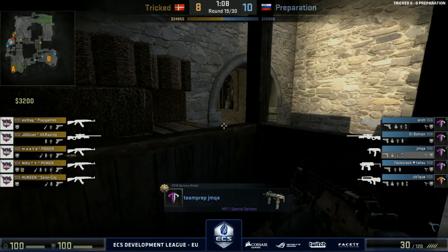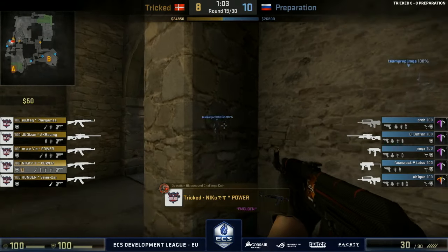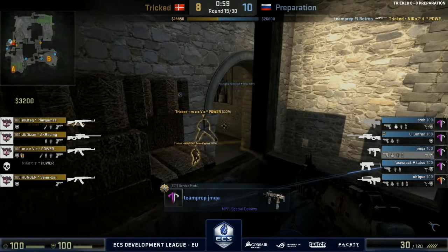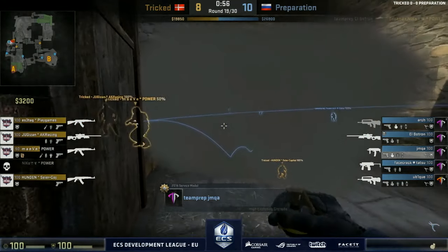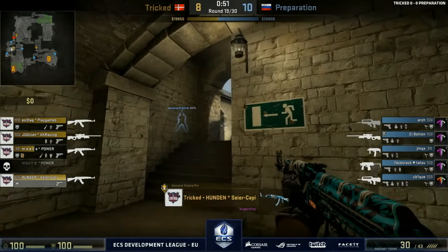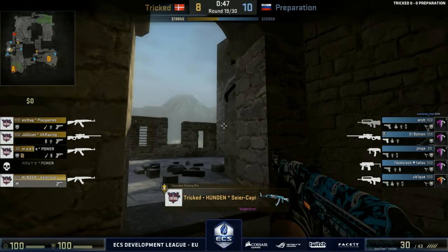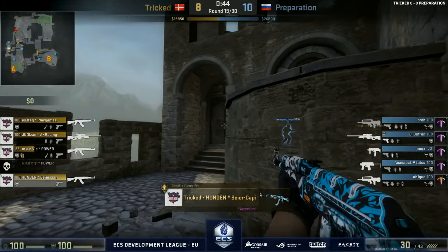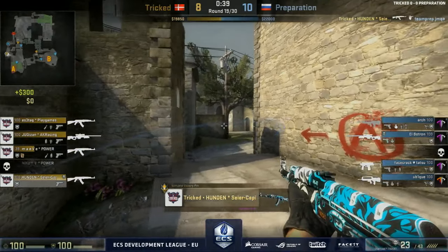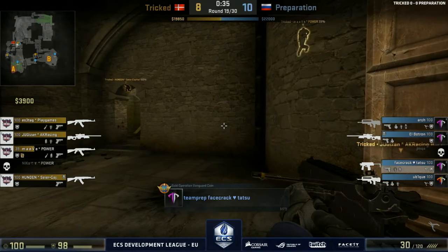Waiting for the pop flash now for Tricked. There should always be a flash there — there's no flash, but they seem to have a read as to a potential crossfire situation, support for the AWP on A so to speak. Hunden — he's going to look the right way, he's going to look the wrong way. The support player has been sold down the river — betrayed, backstabbed. I am a spy, Facecrack! Oh my god — I was scared he wasn't going to see the barrel of the gun immediately.